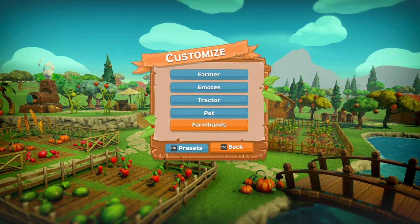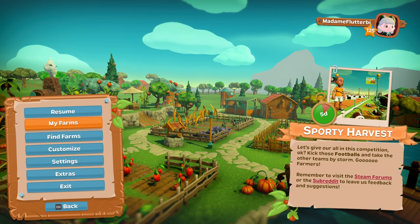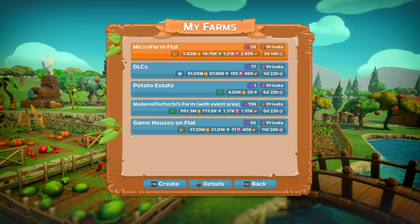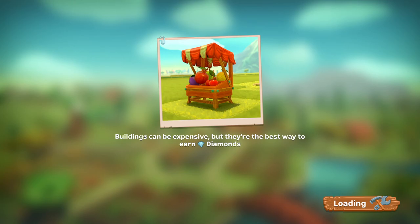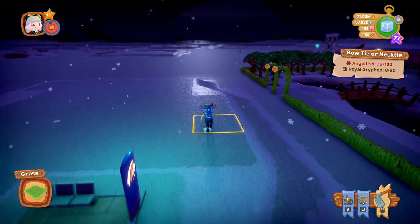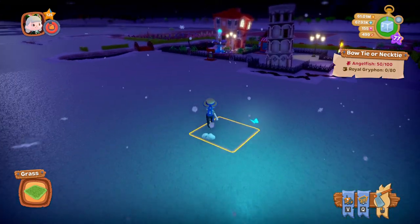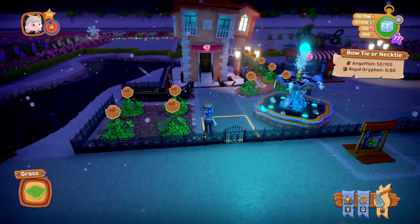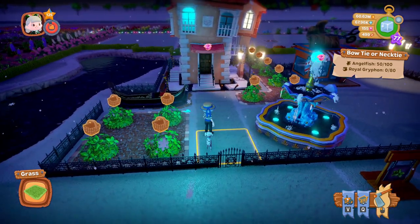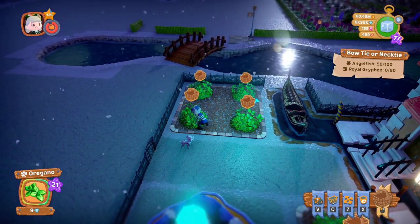There's nothing for the pets sadly - I thought it might be nice for the pet to have something but we don't always get that. Anyway, without further ado, let's go to my DLC farm and have a look at what we've got. I do have to apologise for the sound - I've been quite ill lately and I'm only just getting my voice back so I sound a bit weird. Here we are, we've got the oregano pack. We'll start off with why it's called the oregano pack - that's why, basically oregano.